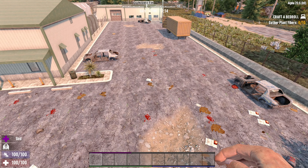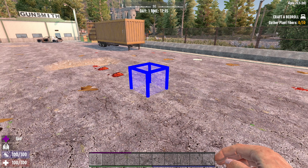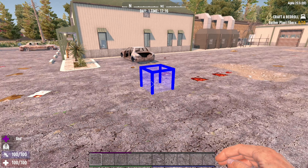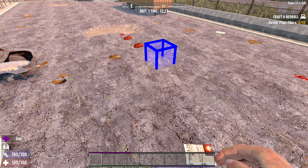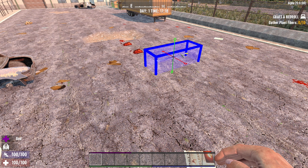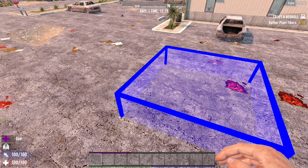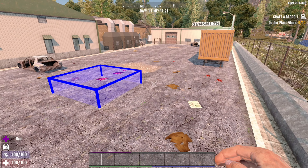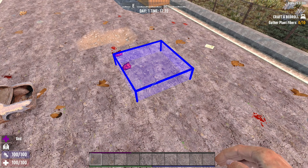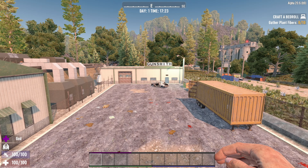In debug mode it is possible to press the Z key which produces a blue selection box. This is used with the admin tools. But if you really want to do anything with it you need to be in editor mode - we are making a video that goes through every key in editor mode including all the tricky ones, so make sure you hit subscribe. If you want to get rid of the selection box, just hit the backspace key and it will disappear.